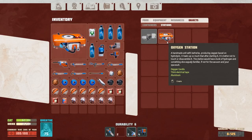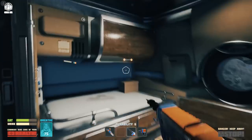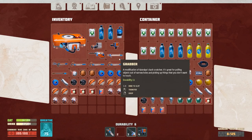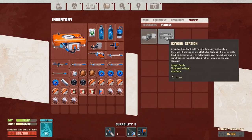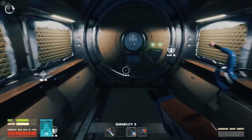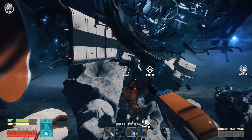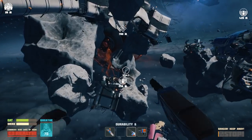It's mainly one of those where I want to make a forward operating base in the paint area, so I can come back and use that as a resource base and don't have to — whenever I run out of supplies — immediately run home and be like, 'Well, time to try this again.'